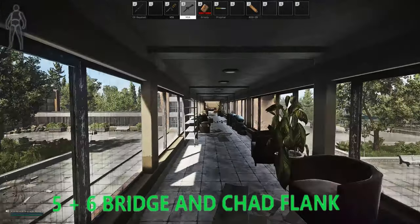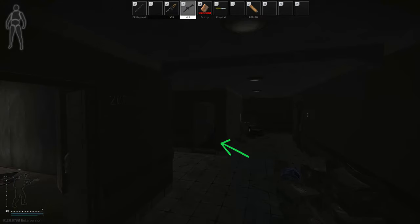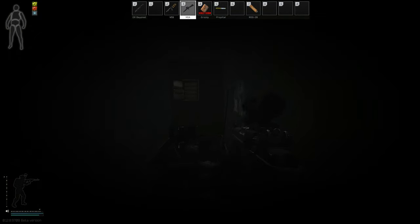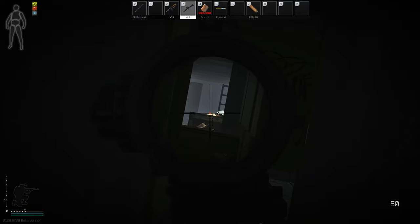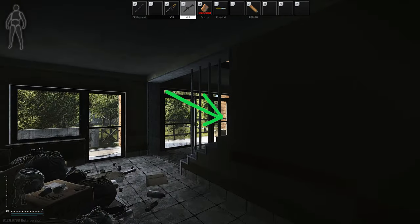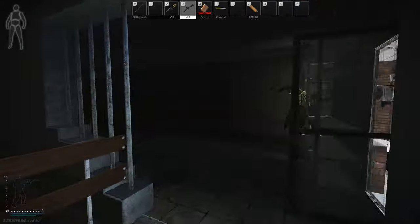Number five plus six: holding the bridge and the chat flank. While in the east, the most common spot to hold the bridge is from this little room because it gives players a very tight angle to hold. However, this gives a false sense of security - this spot is popular and thus very predictable, very limited in what you can cover, and also open to a flank from the stairs that you'll hear too late.